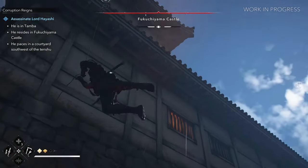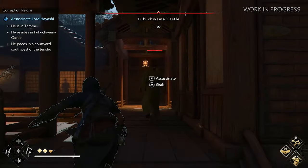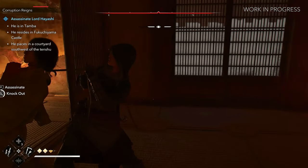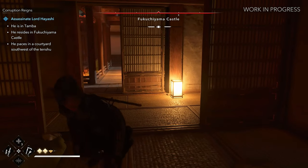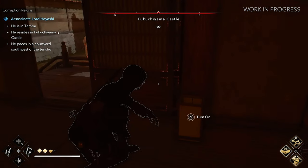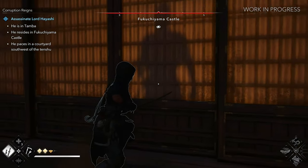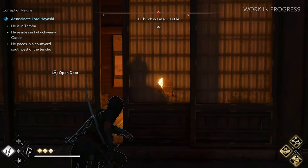Then we see some parkour action and it looks like she's able to chain with the rope dart going up. There's an innocent-looking lady — I'm guessing if you don't deal with her she's gonna alarm everybody nearby that there's an intruder, so Naoi takes her out non-lethally. Here we can see her turning off a light source, using the shadows to her advantage. Then we see her being able to assassinate through a sliding door, quick and efficiently — this is exactly how I want to play an Assassin's Creed game.